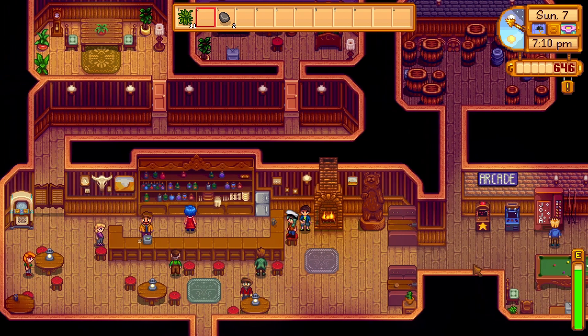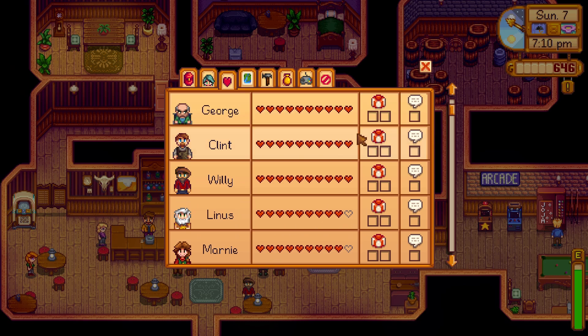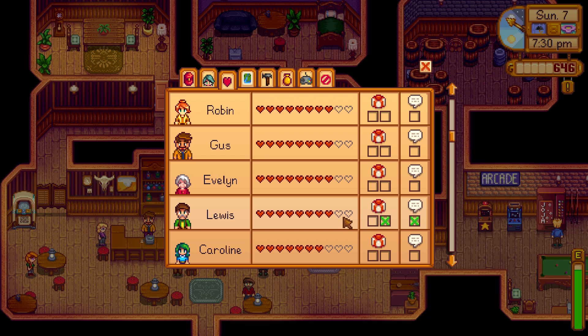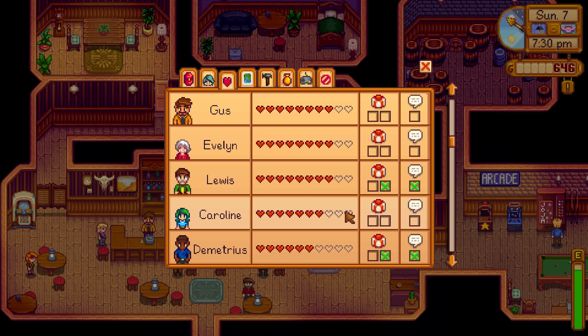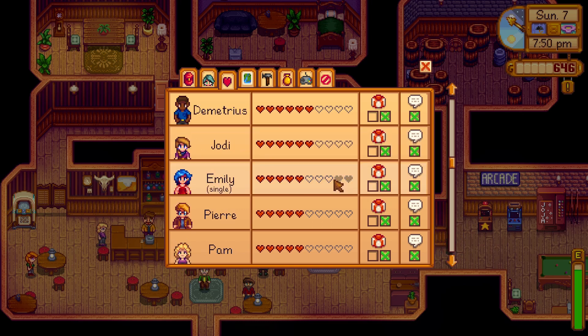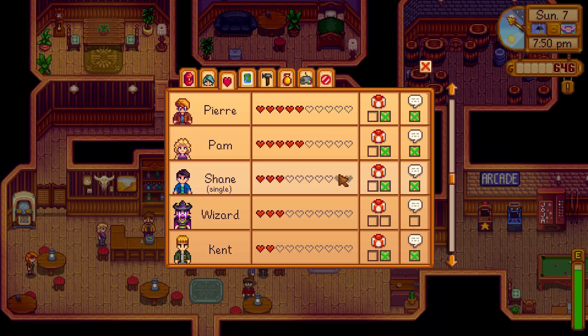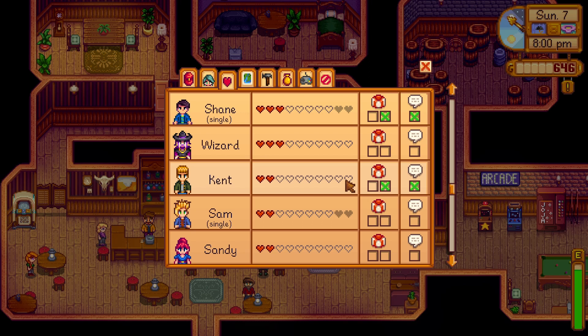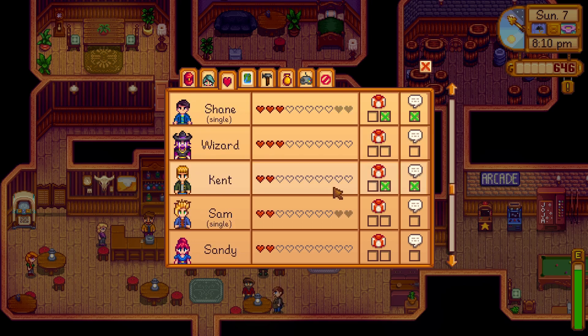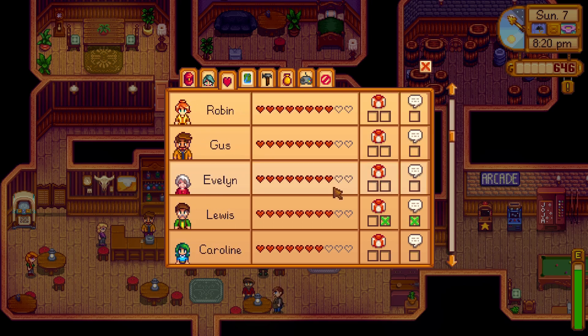We are full with George, Clint, Willie. We don't need any more from Linus, Marnie, Robin, Gus, or Evelyn. We just reached Lewis with a birthday gift, and we don't need any more with Carolyn. We are one heart away with Demetrius, one heart away with Jodi, two hearts away with Emily, two hearts away with Pierre and Pam, four hearts away with Shane, and we're at two hearts with Kent so we still need five more from him. Five more from Sandy, and Leo we haven't even started befriending yet.